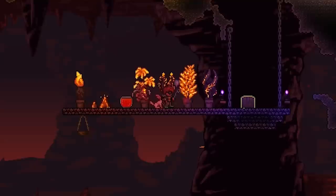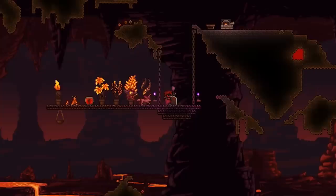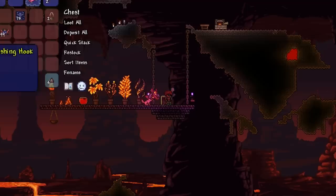The cosmetic items include two volcanoes, the lava serpent bowl, five different magma plants, and a hanging pot. These look pretty cool and will be nice additions to your base.